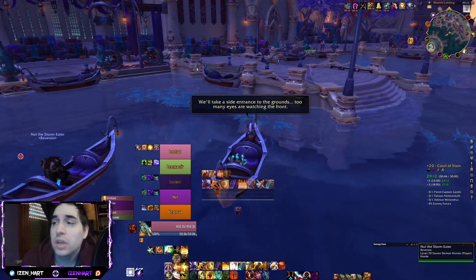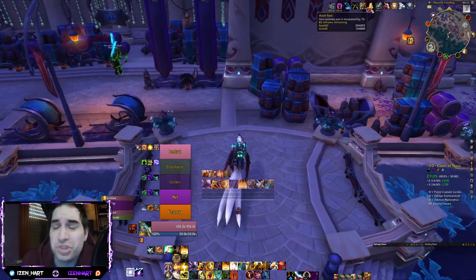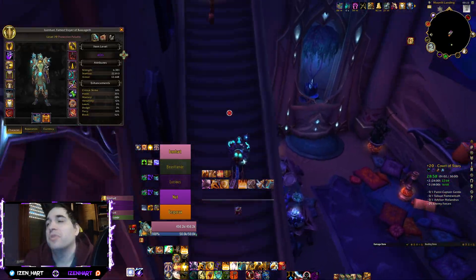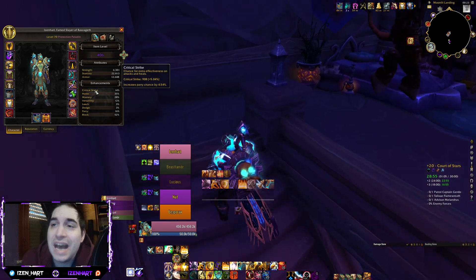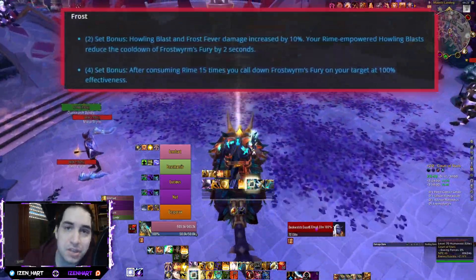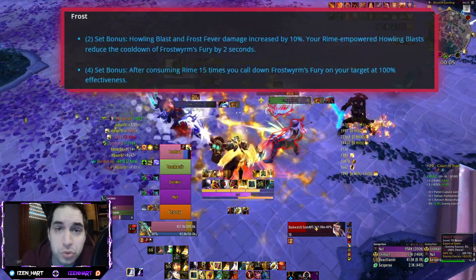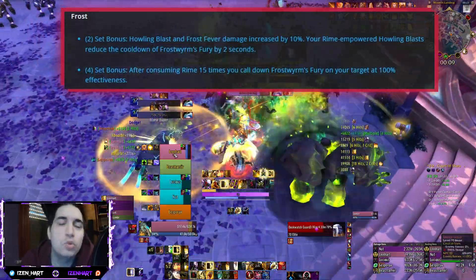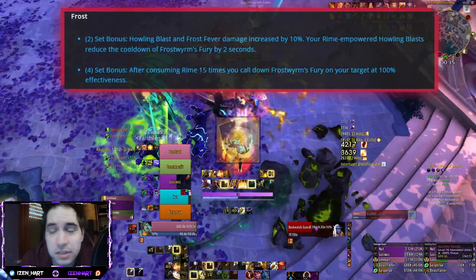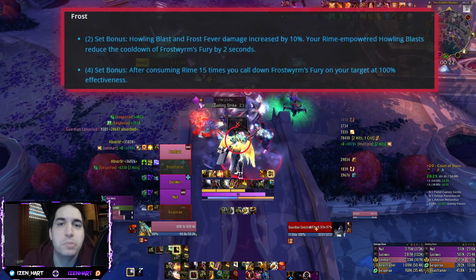Let's quickly move on to start with Death Knight. Death Knight did not get the Blood Death Knight tier set changed — the tier set of Blood was already fine enough. They do have positive changes for both Frost and Unholy Death Knight, particularly in how you activate the tier set, because previously the tier set of Frost was activating automatically. After you consumed 15 Rime procs, you were going to get the automatic cast of Frostwyrm's Fury. The worry players had was ninja pulling on this Frostwyrm's Fury proccing and pulling multiple other packs in Mythic Plus, for example.